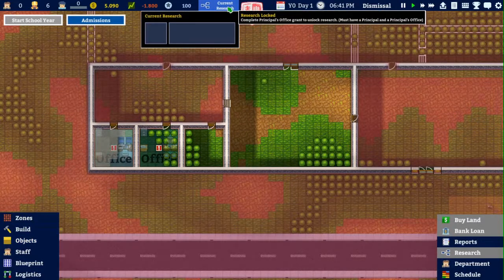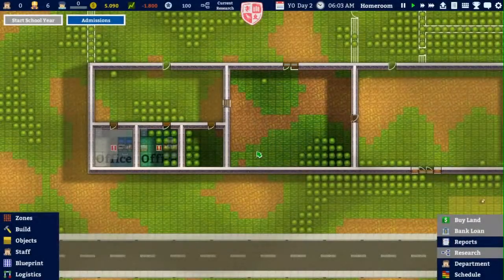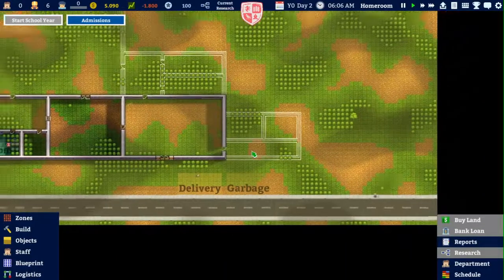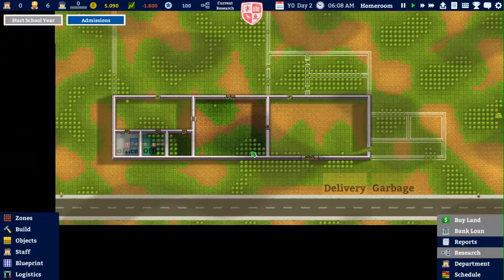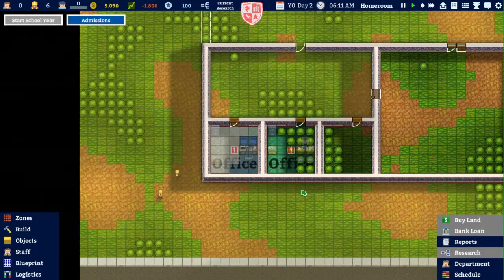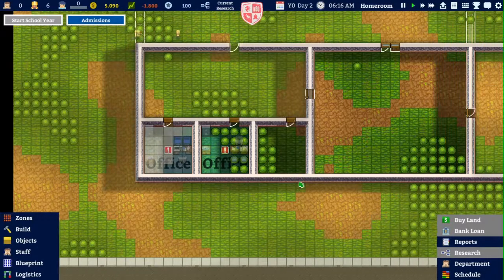So we have nothing that we are working on. We are now in day two of the whole building process — that's why they weren't doing anything anymore. I was wondering why they weren't finishing up the offices, but now I understand why.